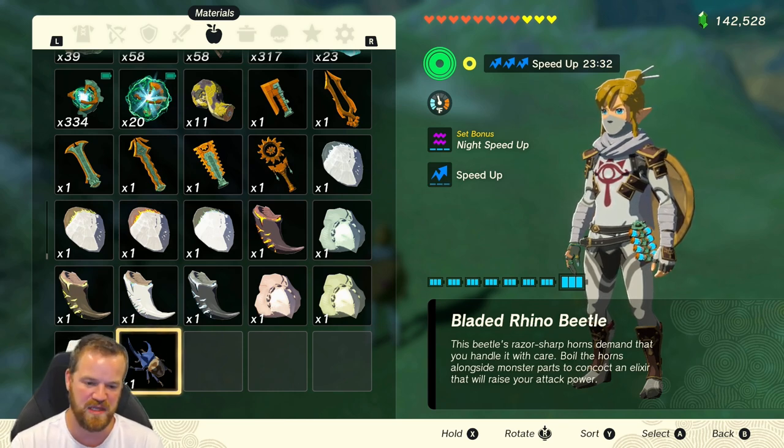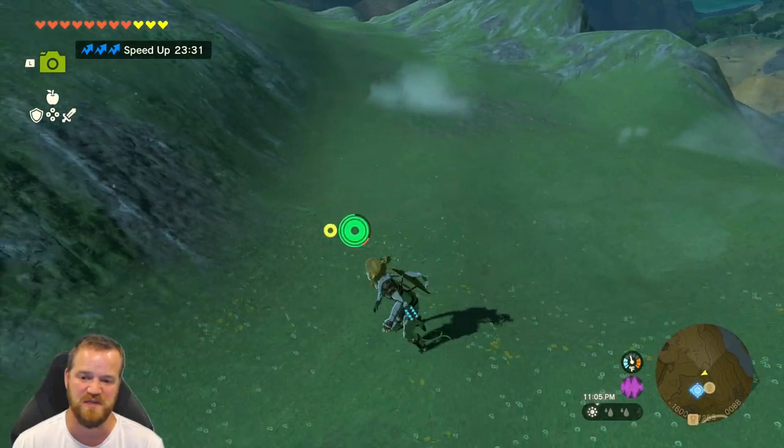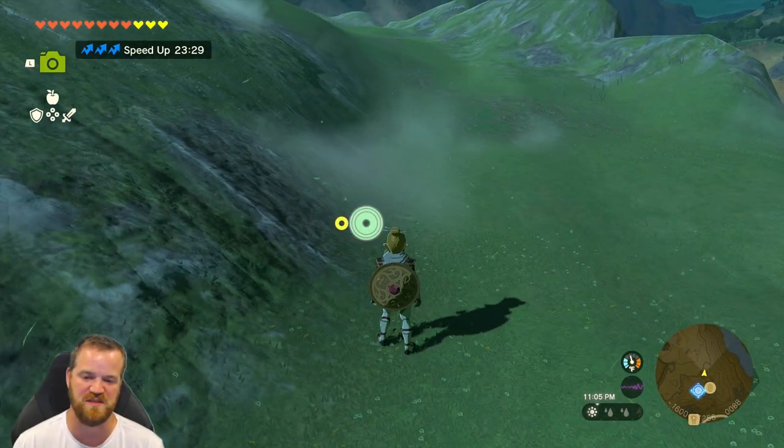We are going to duplicate bladed rhino beetles, but this will apply for any other beetle. We've prepared a few things: we have night bonus speed up, night speed up, and a triple speed up, so we are super fast. That's going to help us track down these beetles.